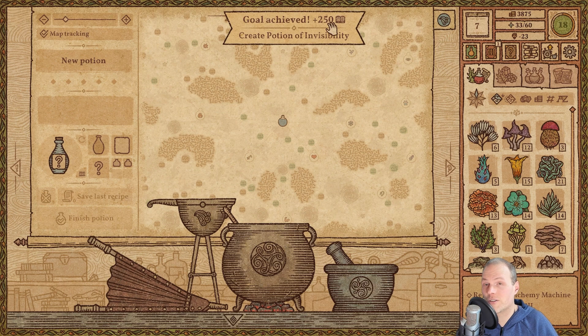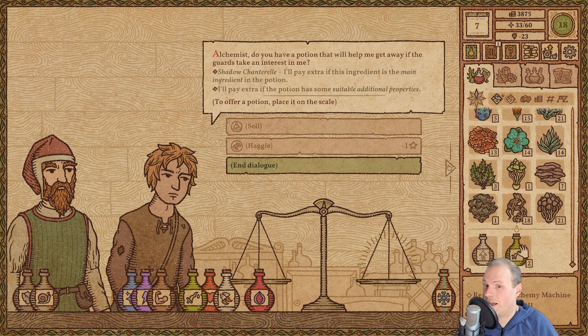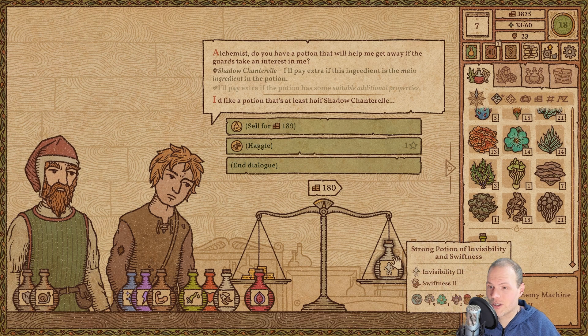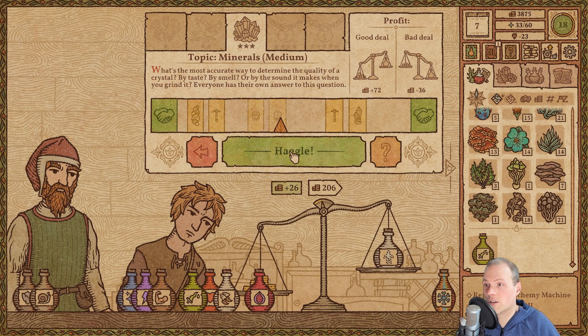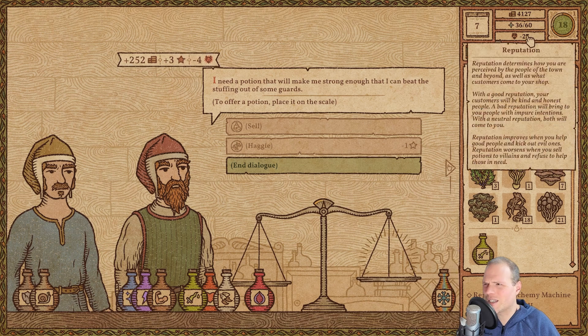Let's see what he gives us for that one — just 180. That's not a lot considering how many ingredients we put in. Well, this is reasonably efficient: two witch mushrooms and five wind blooms. We're going to haggle — that's a tough haggle. Not the smallest size, but there you go. Minus four — we are getting really evil.